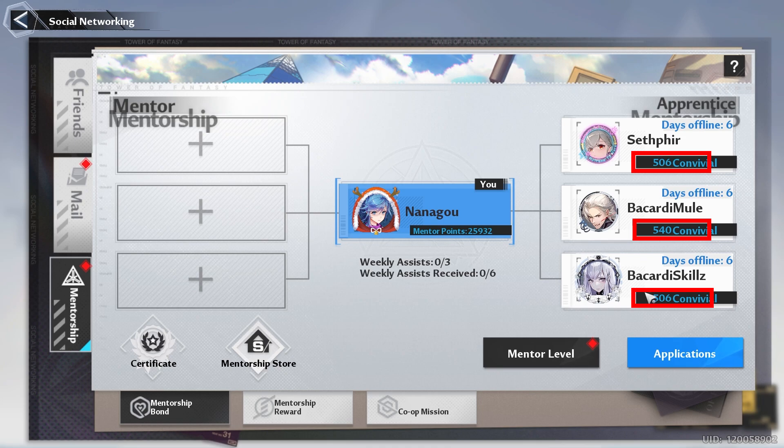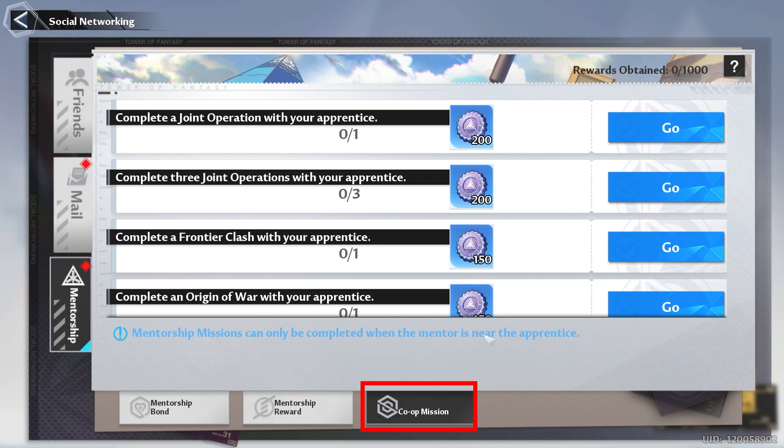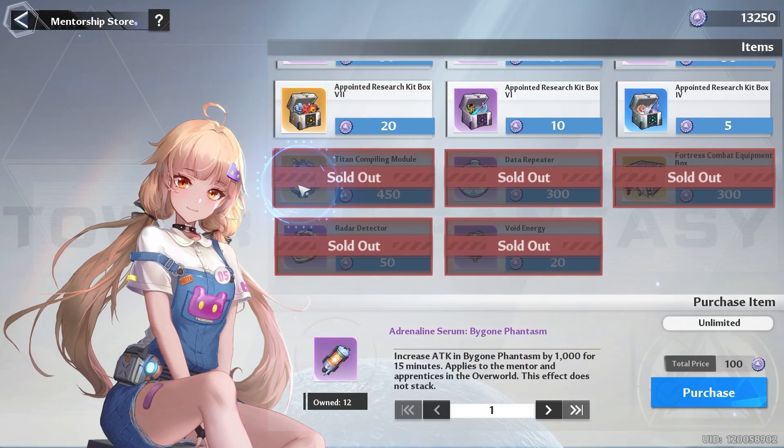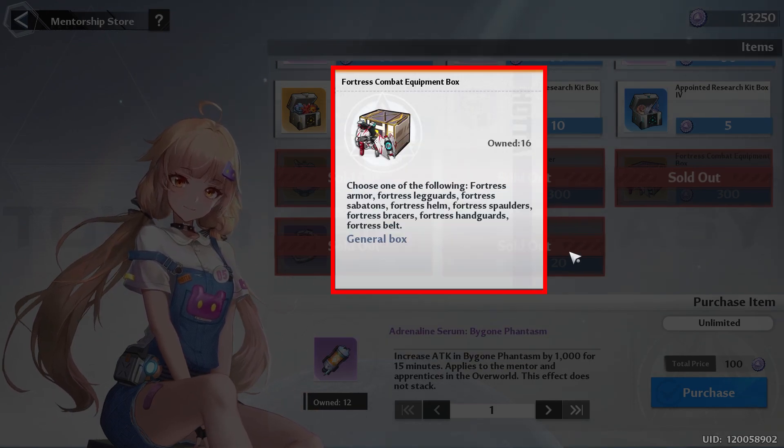Then we got Mentorship. You want to make sure that you're taking your mentees out each week so that way you can raise your Mentorship level and eventually graduate them. And you want to take at least one mentee with you to do co-op missions. And with this patch, we have some new co-op missions. When it comes to the store, I recommend that you get the Titan Compiling Module, the Data Repeaters, and your Golden Gear.